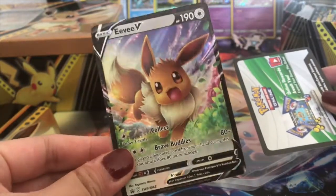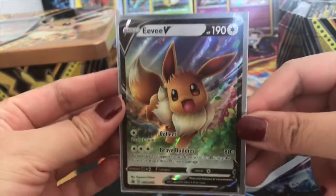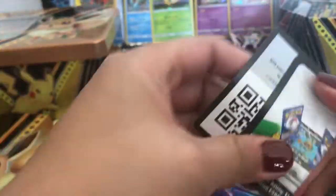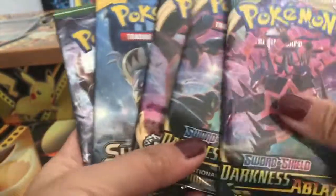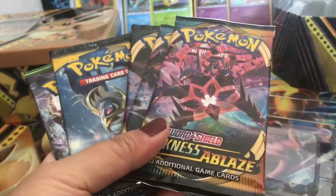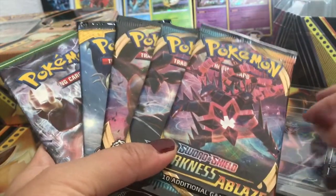We got Eevee V — super cute, I love that! Oh my gosh, that is so cute. That's one of the main reasons why I got this tin, because of cute Eevee. Just in case I didn't give you the code card — we have five packs in here, which I don't think tins had before; I think they only had four. But this is $24.99 — however, Walmart had the craziest deal, it was $14.99 for each tin.